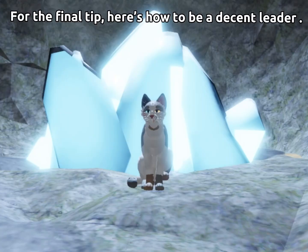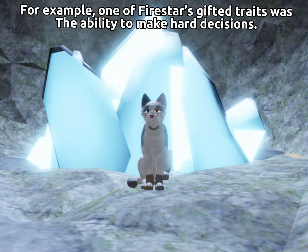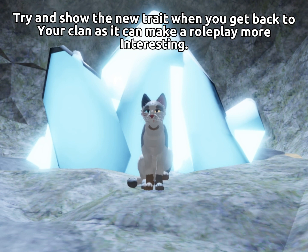For the final tip, here's how to be a decent leader. In Warrior Cats, each life represents one trait. For example, one of Firestar's gifted traits was the ability to make hard decisions. Try and show the new traits when you get back to your clan, as it can make a roleplay more interesting.